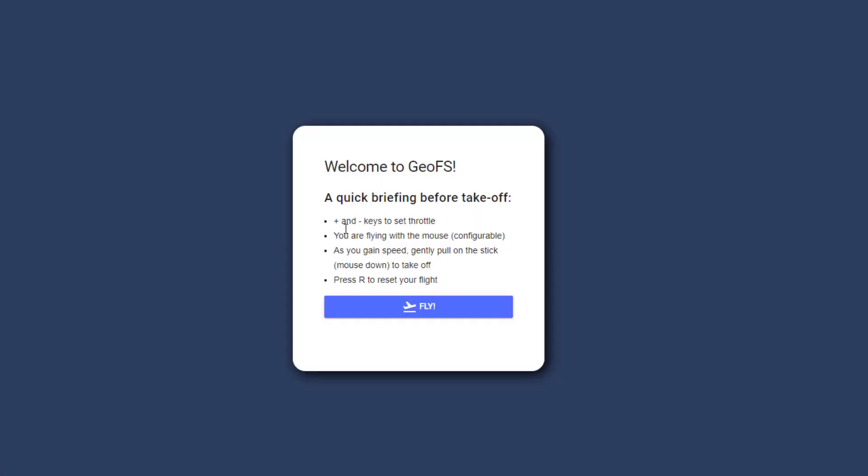Now when I hit fly, it gives us the quick briefing. We're gonna use the plus and minus keys for the throttle. We're gonna learn to fly with the mouse. As we gain speed we're gonna pull the stick down the screen. Notice here I'm at the bottom of the screen — this is stick down, this is stick up, and right in here is the middle when you're flying level. This is how you will bank right and left.